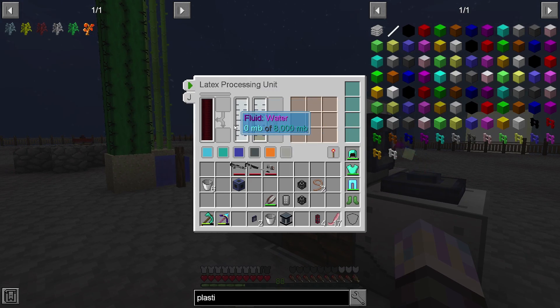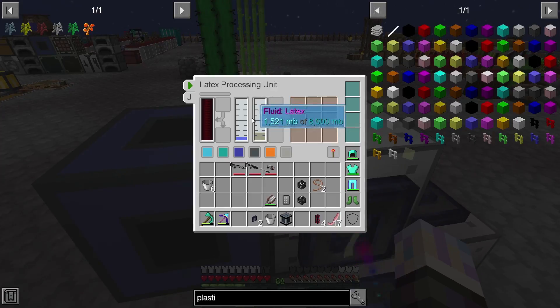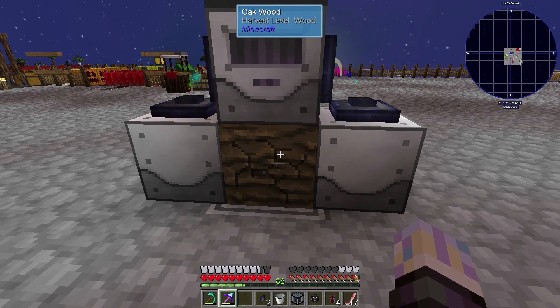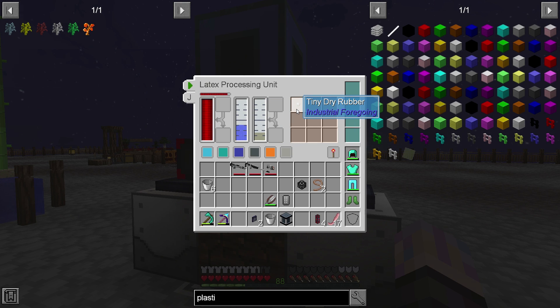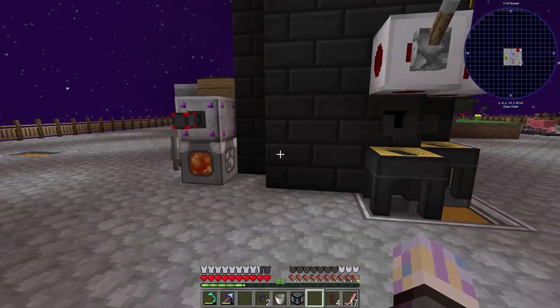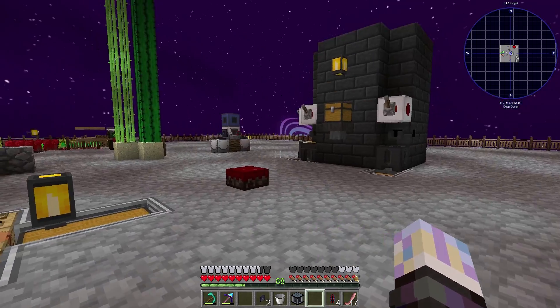Grab a flux point and we'll power it from the front wirelessly. It's going to start producing tiny dry rubber. The process is: tree fluid extractor gets latex from oak logs, the latex processing plant combines latex and water to make tiny dry rubber, then you take nine tiny dry rubbers to make dry rubber, smelt it up to get plastic. I'll just let this go in between videos, then we'll have a whole bunch of plastic to progress with industrial foregoing machines. I also need to get into those saplings — I have them queued up and need another quartz one for sure.